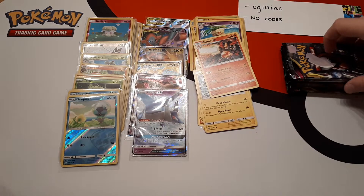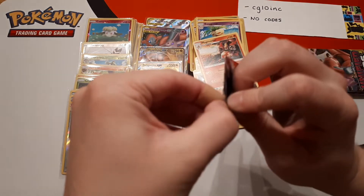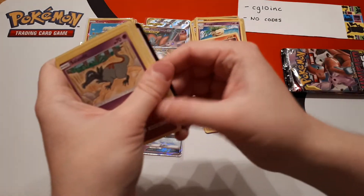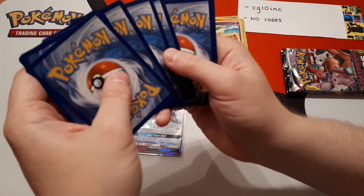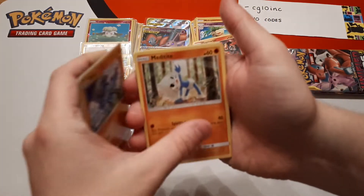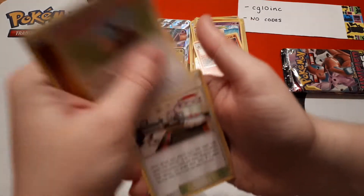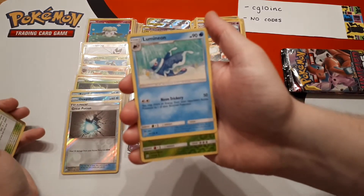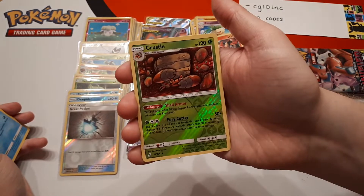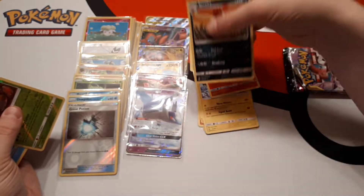We're on to our fourth-to-last pack. Getting close to the end. CG, we really hope you've enjoyed this video so far and the hits you've gotten and will be sent your way. If you can let us know through our store, YouTube, or any way — feedback is greatly appreciated because we've loved being able to do this. Crustle is the reverse and the rare is a Scrafty.